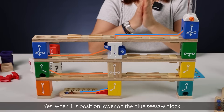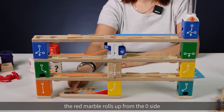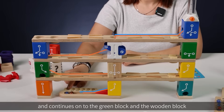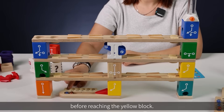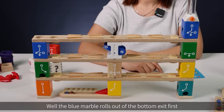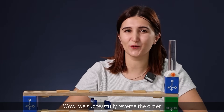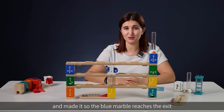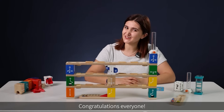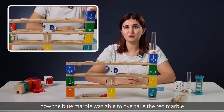Yes! When one is positioned lower on the blue sisal block, the red marble rolls out from the zero side and continues on to the green block and the wooden block before reaching the yellow block, while the blue marble rolls out of the bottom exit first. We successfully reversed the order and made it so the blue marble reaches the exit before the red one. Congratulations everyone!